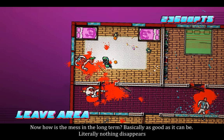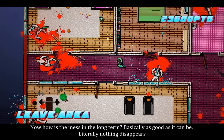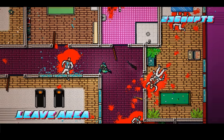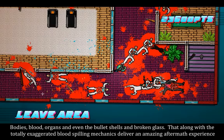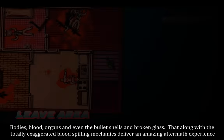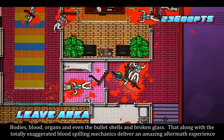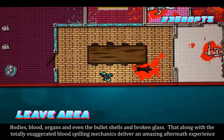Now how is the mess in the long term? Basically, as good as it can be. Literally nothing disappears — bodies, blood, organs, and even the bullet shells and broken glass. That, along with the totally exaggerated blood-spattering mechanics, deliver an amazing aftermath experience.